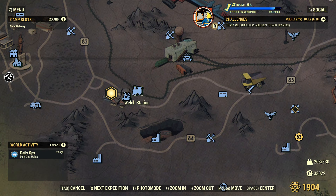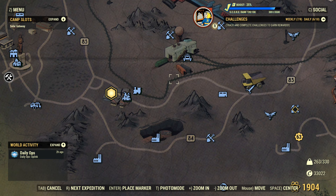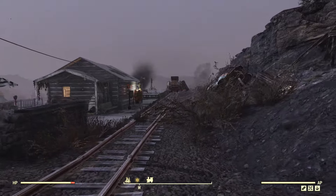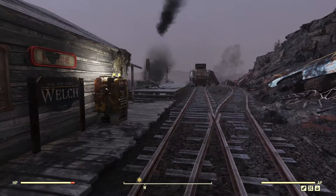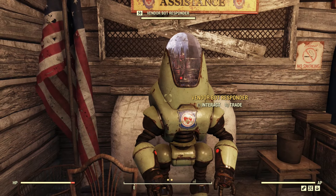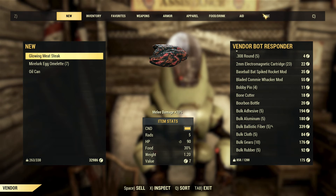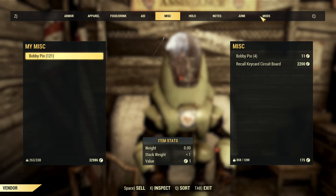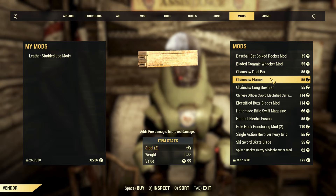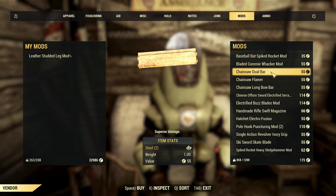So far we've shown how to do it already having the legendary, dual bar flaming, and makeshift warrior card. Here's how you do it if you don't have those. The other stations only have the chainsaw flamer mod, but the Welch station also usually has a dual bar mod — so you can get both from that one train station. If it's not there and you're on a public server, just try server hopping until it shows up.